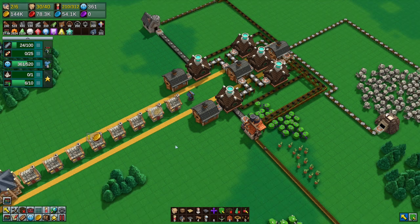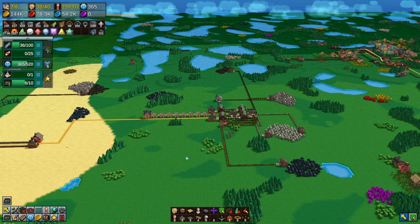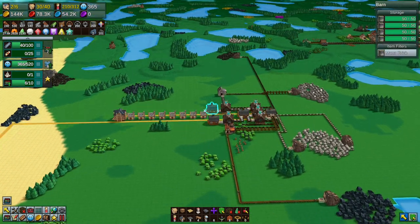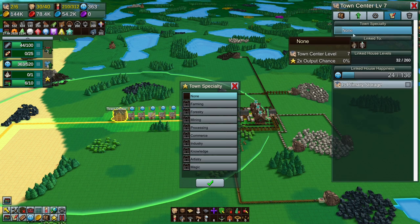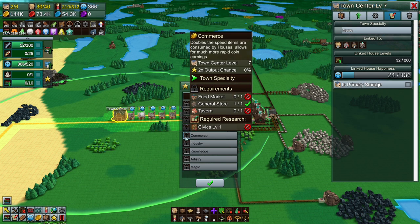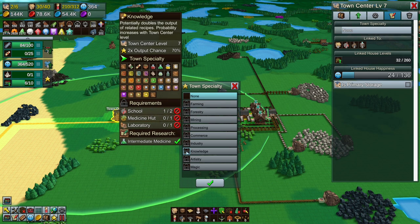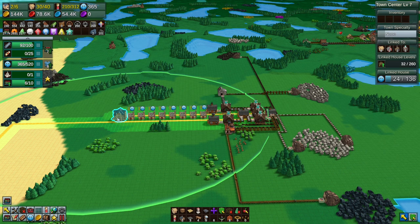Stage one for tech level seven is complete. Stage two is medical wraps, so we're going to need a medical facility. I think we should start another town for that. There's no medical speciality, but there are: farming, forestry, mining, processing, commerce — and knowledge. Knowledge is the one that has medicine stuff in it, so that area will be a knowledge town.